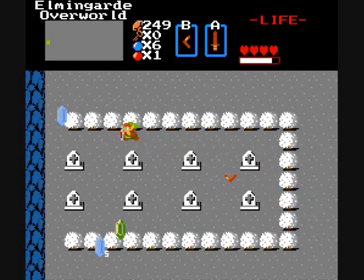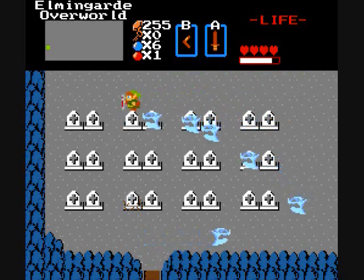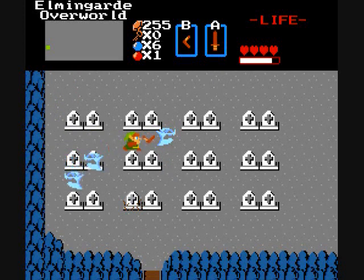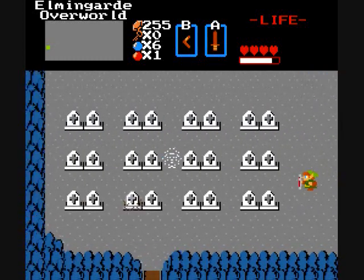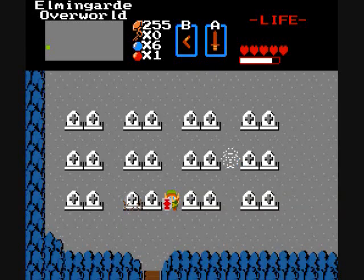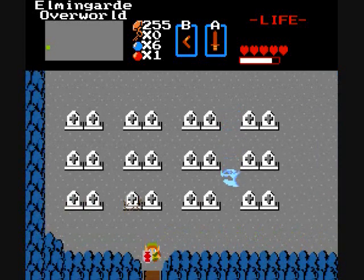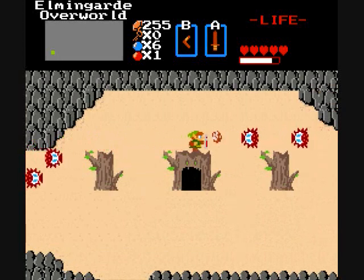There could be something under one of these. I didn't notice that particular tomb was different than the others until I was pretty much on top of it. But I have five heart containers — I am getting that sword. It helps that it's rather close by.